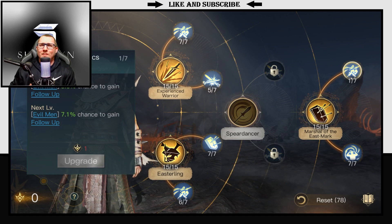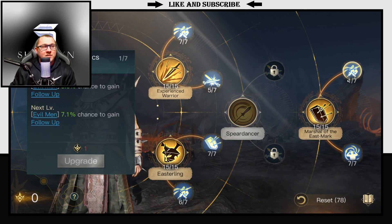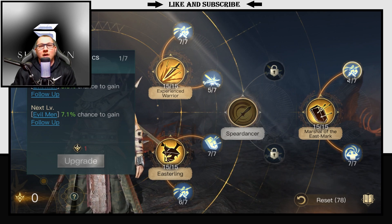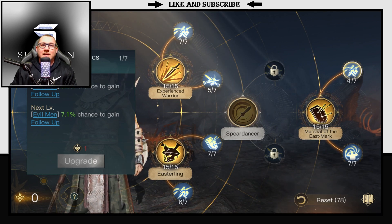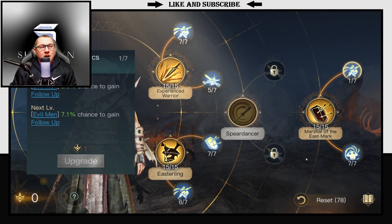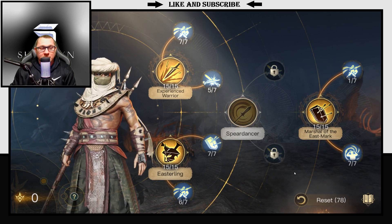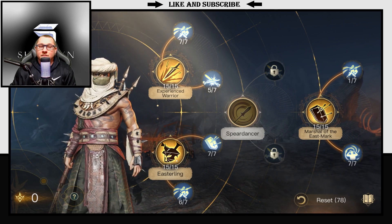The old build we used to use would put all 7 points into Tribal Tactics, but after testing we just don't feel like it is the same as it used to be — the low percentage for the follow-up just doesn't happen enough. But after you put that 1 point in for that low percent chance, we're going to go down to Easterling.